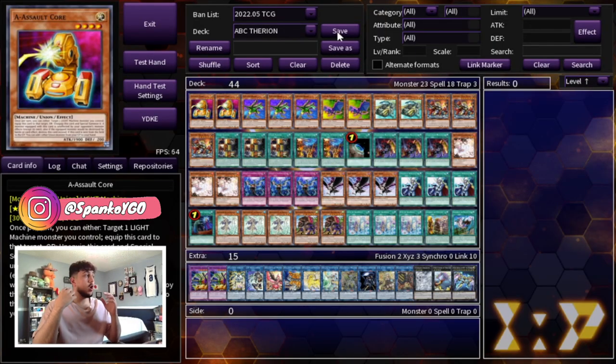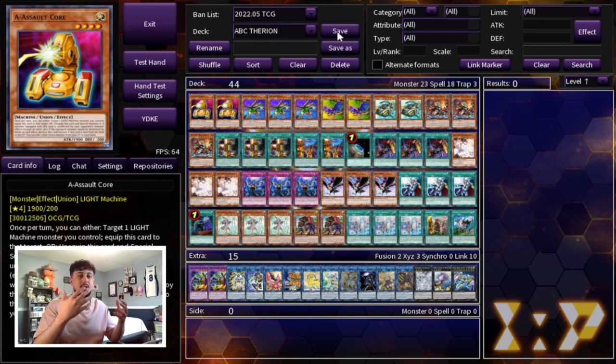One thing just before we get into the combos — because this deck has so many different ways to play and it's not that linear, what we're actually going to be doing in today's video is just going through test hands. The reason for that is because everything is kind of like one-card semi combos. So for that reason we're just going to go straight through test hands and see what they can do and just how far they can go.